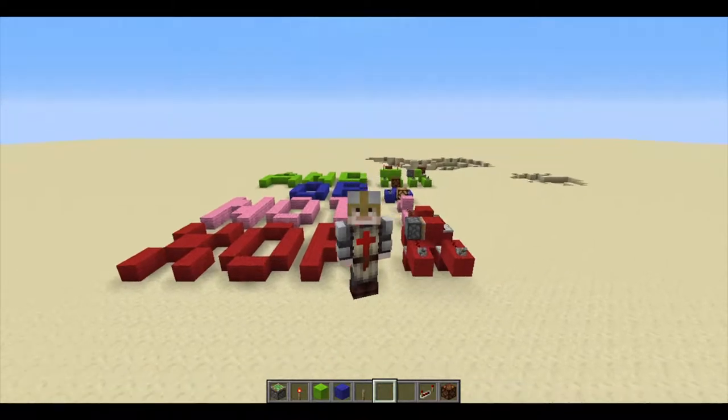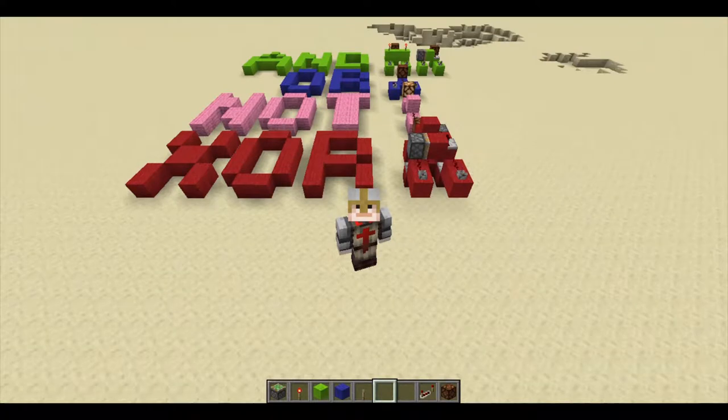Today I'm going to be showing you four Logic Gates: And Gates, Or Gates, Not Gates, and Exclusive Or Gates, or XOR Gates.